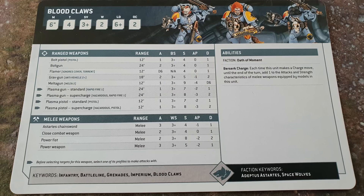Blood Claws. I wanted to highlight Blood Claws on their own because they're good now. They used to hit on 4s — now they hit on 3s and have Berserk Charge: each time this unit makes a charge move, until the end of the turn, add 1 to the attacks and the strength characteristics of melee weapons. So hitting on 3s is good, extra attacks is good. That'll be 4 attacks with Astartes Chainswords on the charge at strength 5, minus 1, 2 damage. Or with Power Fists that's 3 attacks on the charge at strength 9. They might actually be able to influence the battle now.